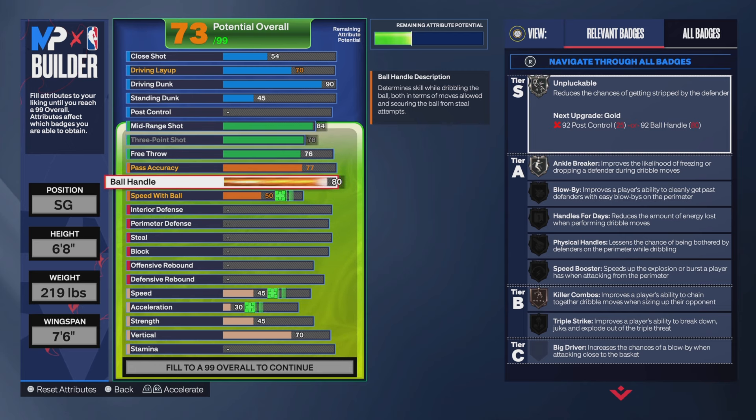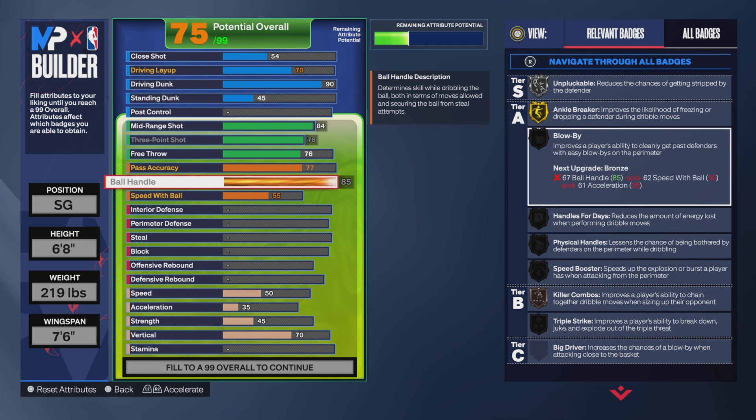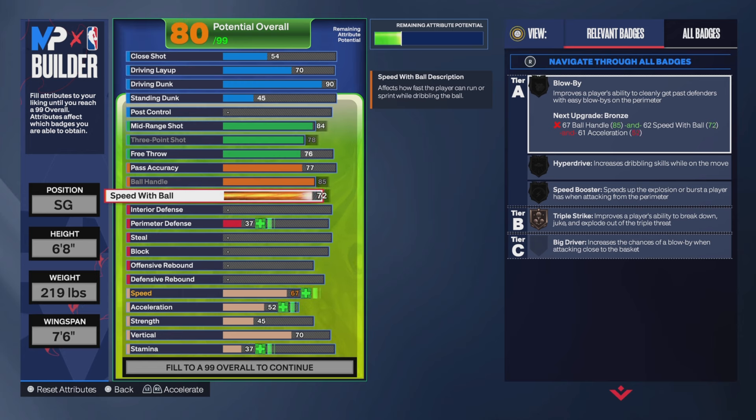For ball handle, you want to go up to 85 — that gets you some pretty solid packages, including the Jamal Murray behind-the-back. You'll also get Blow By Silver, Unpluckable Silver, Physical Handles Hall of Fame, and Speed Booster Silver. For speed with ball, put it to 75, which gets you some pretty good dribble styles. You also get Pro Dribble Style off the bat as a shooting guard.